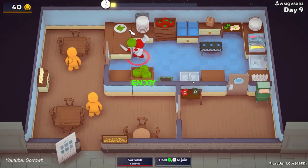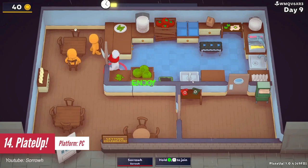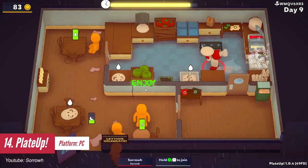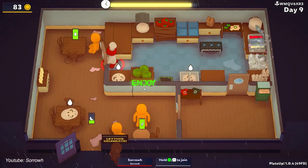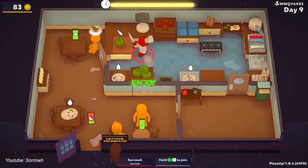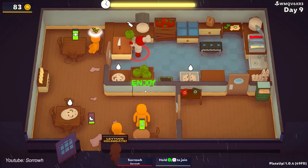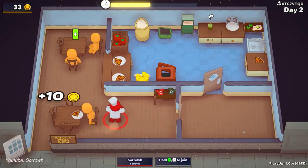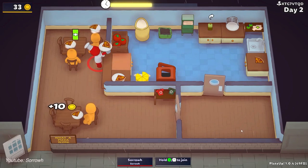Played Up is a unique restaurant management experience, mixing roguelike elements into a genre that isn't quite popular nowadays. It requires a keen mind, good planning skills, excellent communication, and tenacity. You will earn money as you go, allowing you to unlock new upgrades to keep things running smoothly. If you manage to last 15 days, you will unlock a new franchise where you can start all over again.